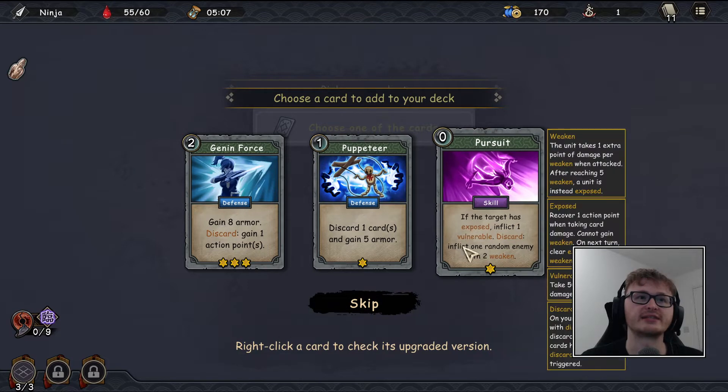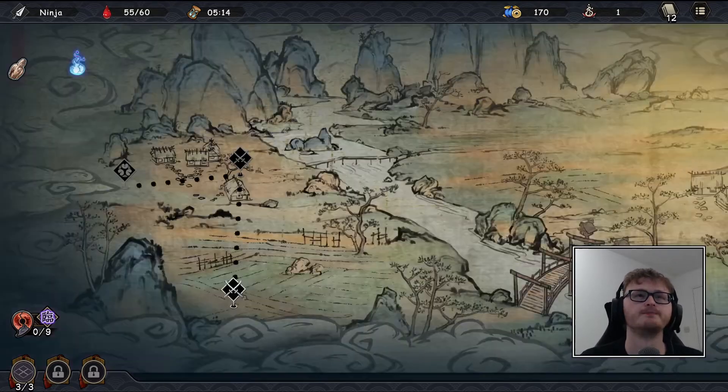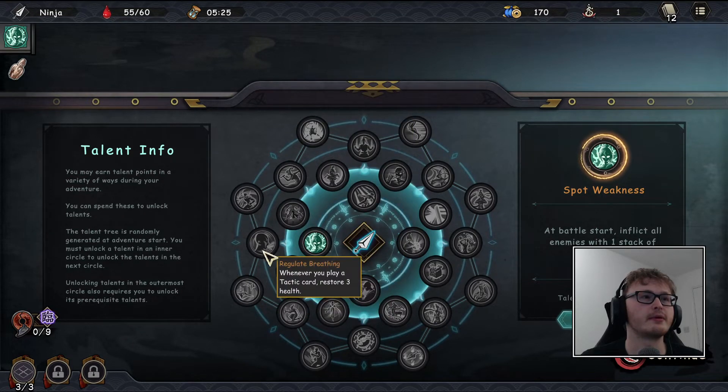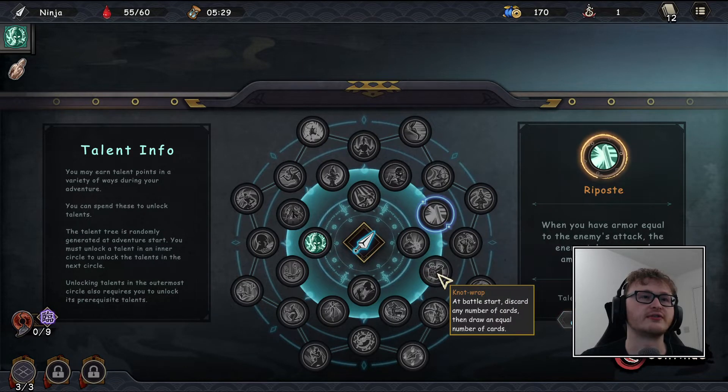The target is exposed but we don't deal exposure at the moment. Maybe we'll go for another puppeteer and think about building a discard-based deck. I'm also going to buy a talent point — I'm thinking this one that gives everyone weakened on the first turn seems quite good.